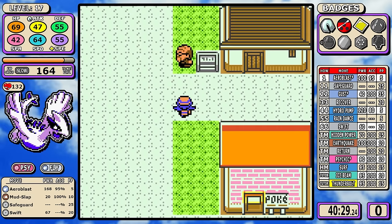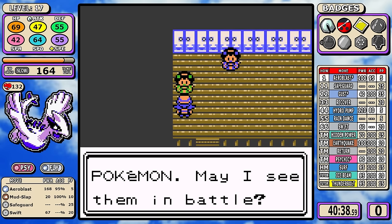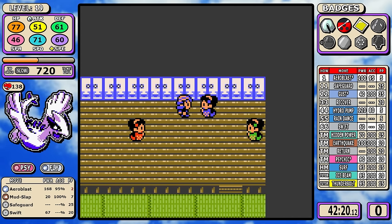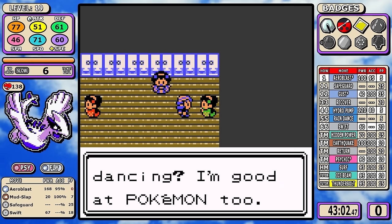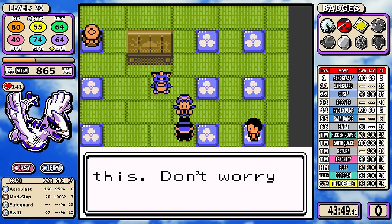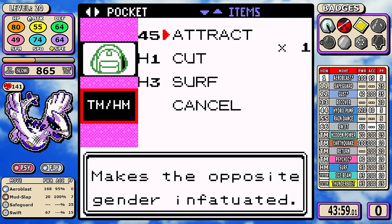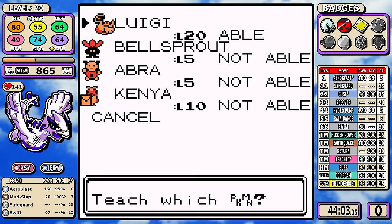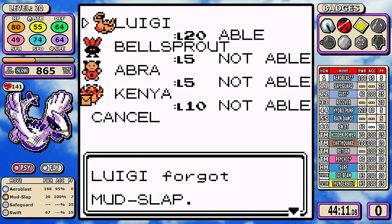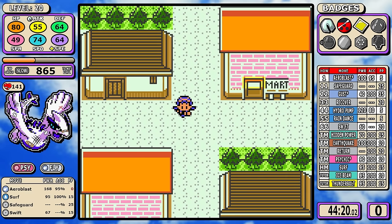I'm going to hold off on split data for now and come back to it after a couple more gyms. I take out the Kimono Girls and Surf is paramount to this run — Surf is good, who would have thought. Fun fact: about three years ago I did a Lugia video in Pokemon Gold and forgot Surf was a move. Since we're using Hidden Power Ice as our only real answer to Steel-types, if you didn't utilize Surf you'd almost assuredly have to go Hidden Power Ground and take the same detour Scizor had to make.